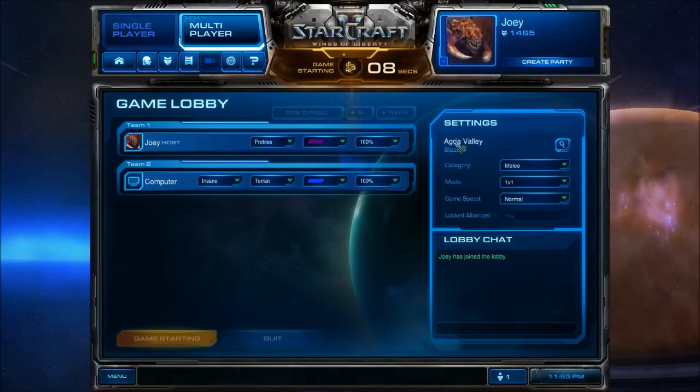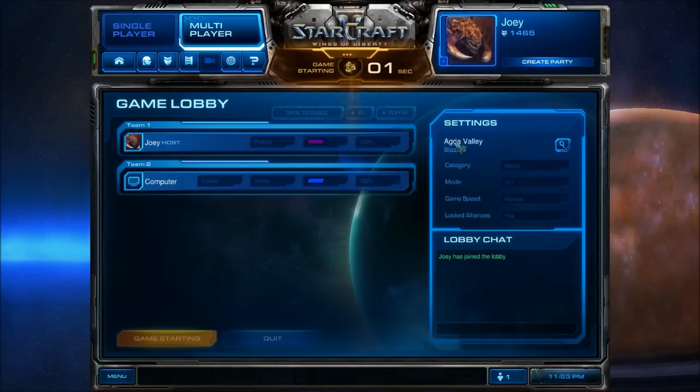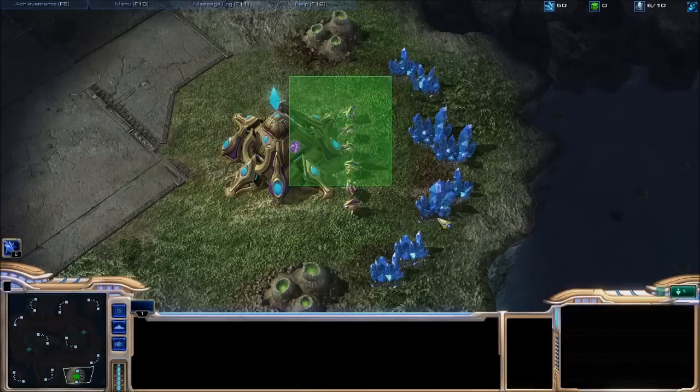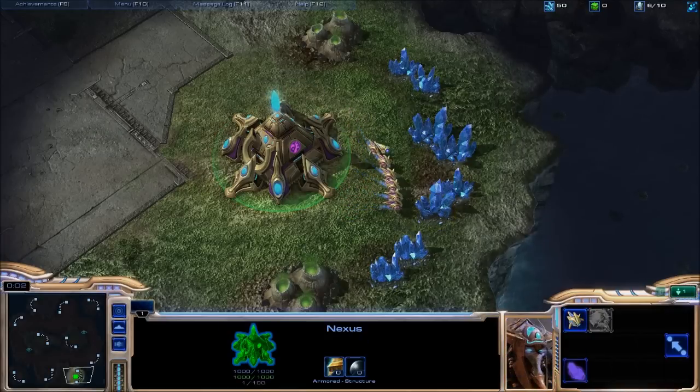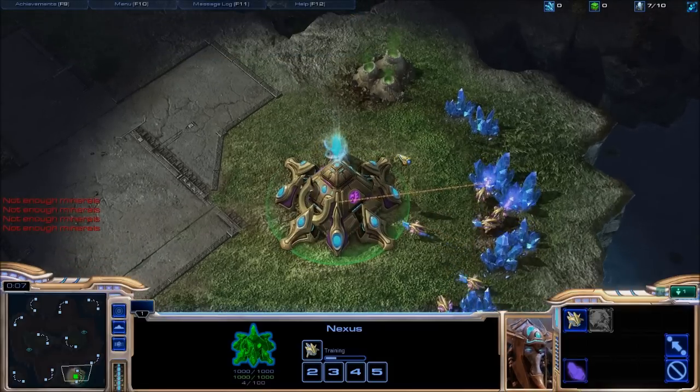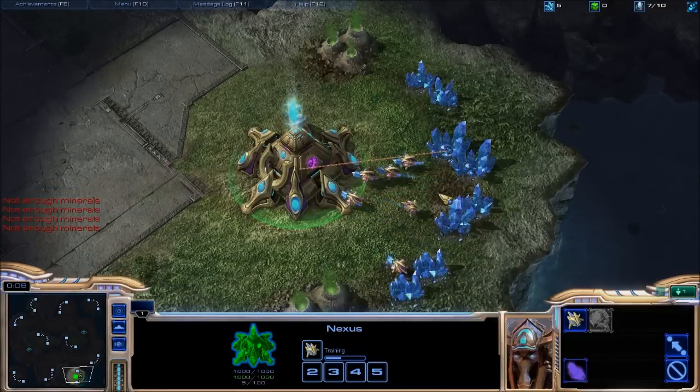The map I'm going on is Agria Valley. It's a very short rush distance between them, and where the mineral line is is really advantageous for what I'm gonna do. I apologize if I screw up and miss key things because Protoss is not my race and I don't remember the hotkeys.